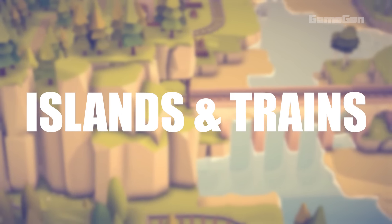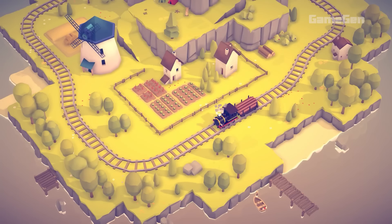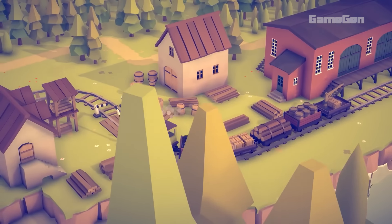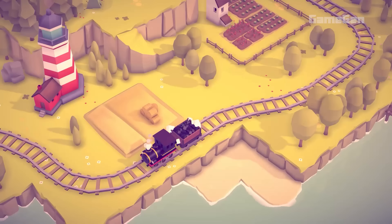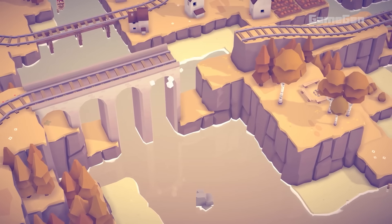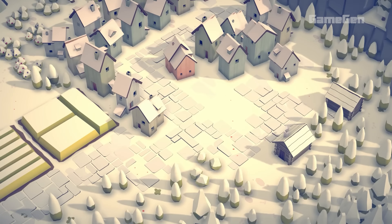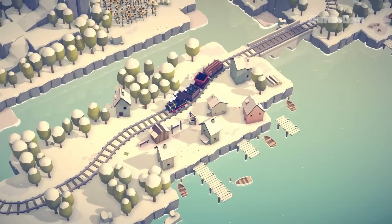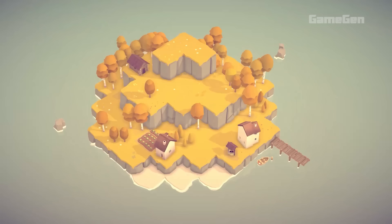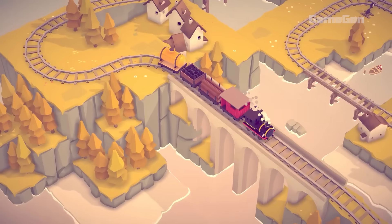Islands and Trains is a cosy indie sandbox game where you get to create your own little islands and lay out trains however you want. It's all about relaxing and having fun — there's no pressure or goals, just pure creativity. You can add trees, buildings, and trains to your islands and build them exactly how you like, at your own pace. The building process seems really simple and smooth, letting you paint the land and create multi-level structures without much fuss.